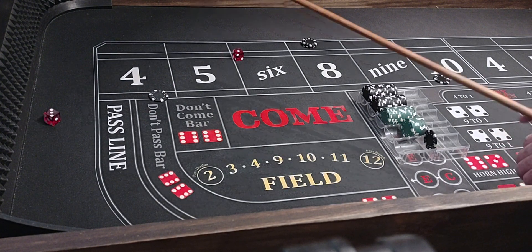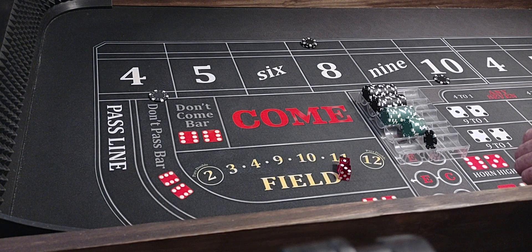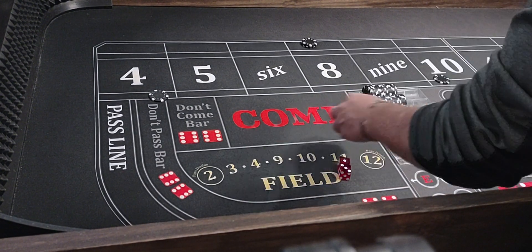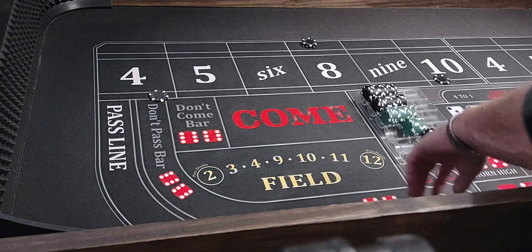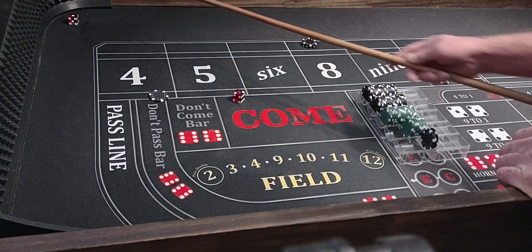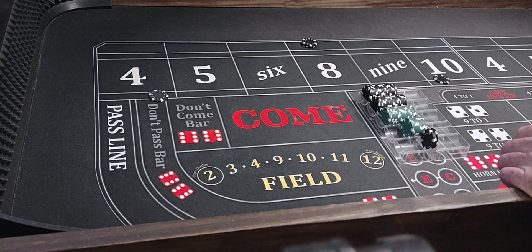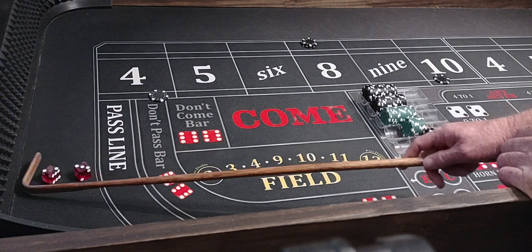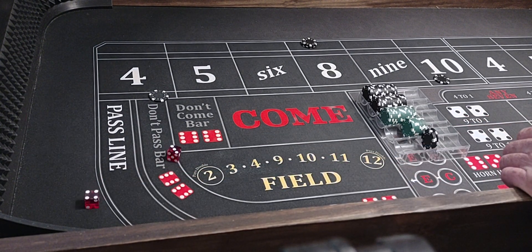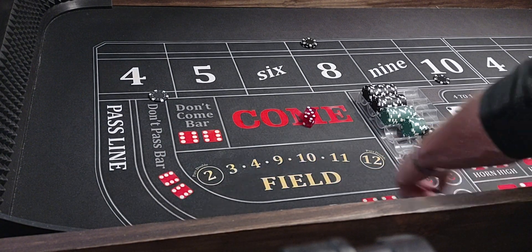Stay up. A 4 hits — win $200, we'll stay up. Then a 3, shocker. Fever 5s. Then a 7 out — we win $50 bucks.